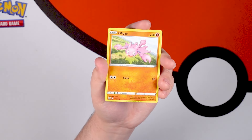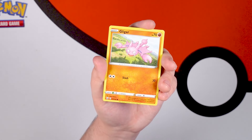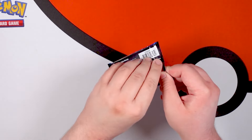I really like this Gligar. This is one of the cards from when I first started opening packs that I really remember, because I liked Gligar as a kid. I liked any purple Pokemon as a kid.